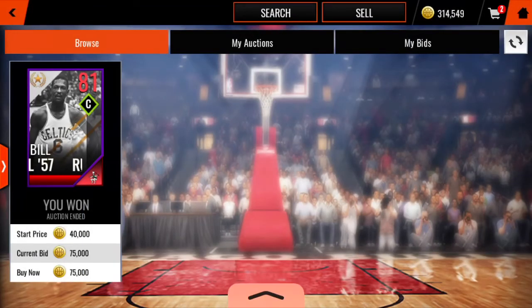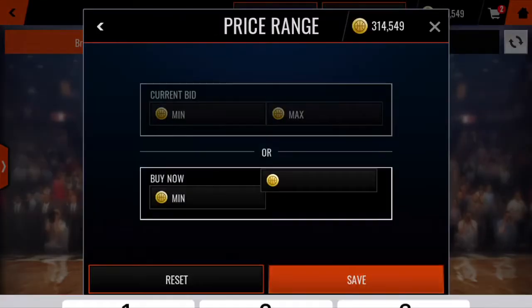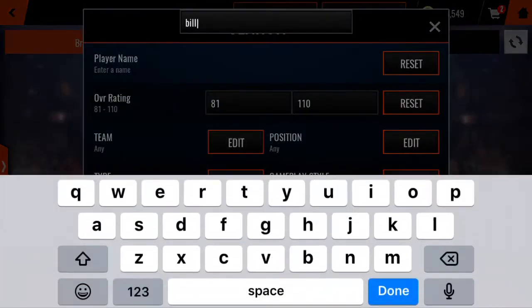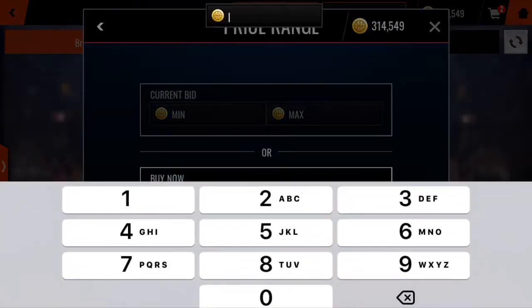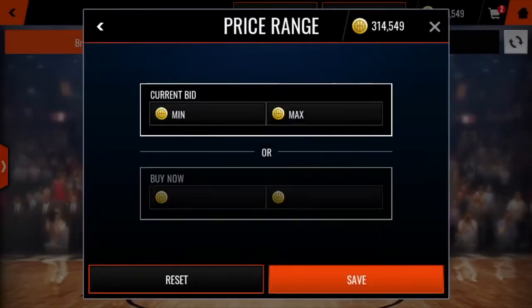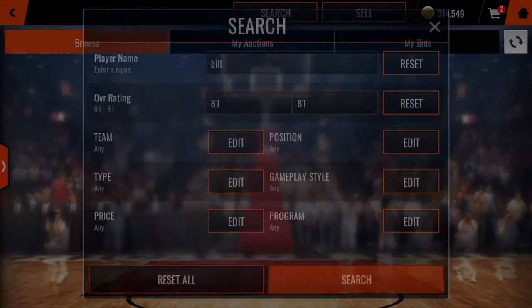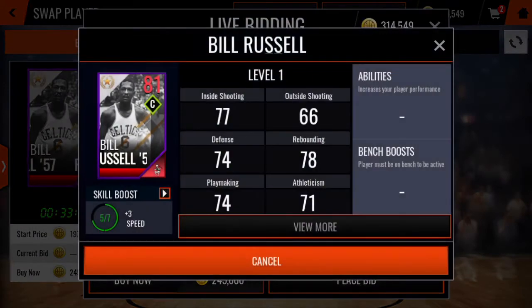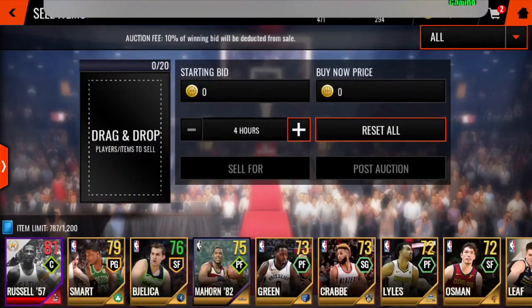Right there we get an 81 overall Bill Russell. Let's see how much he's going for. We caught him for 75k. He's going for 135k — that's not even — bro, this is major profit! 150k, bro, this is major profit right here. 245k — yo, that's crazy bro, that's a profit right there. Let's go, send for 200,000.